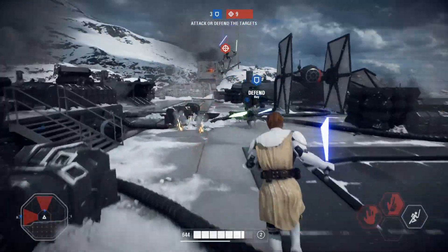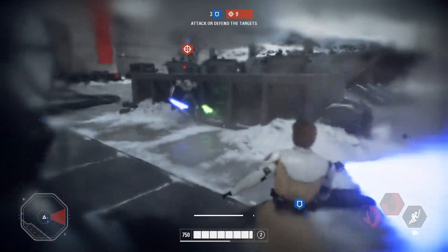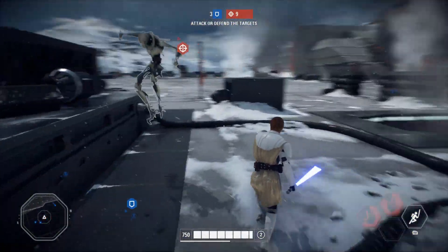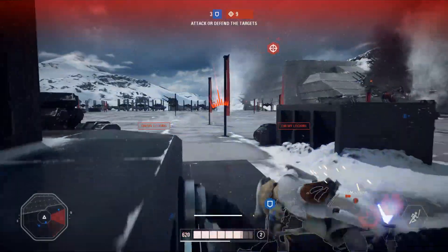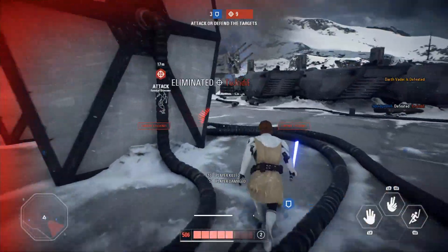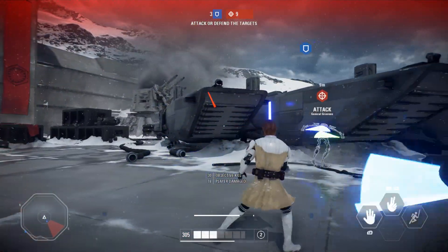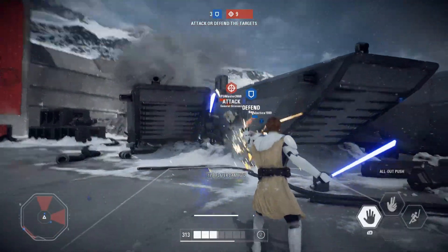One last worthy thing of note in the patch update is what DICE are calling a quality of life tweak, which basically is a new UI bar for the hero's stamina. It shows the amount of dodges a hero can make before they have to wait a few seconds for it to replenish.